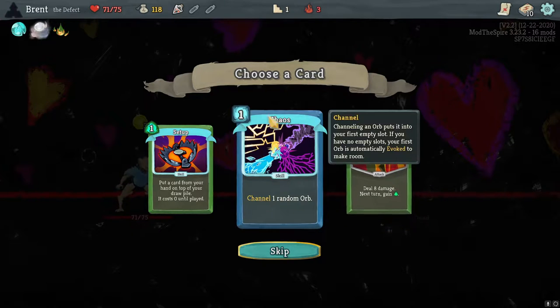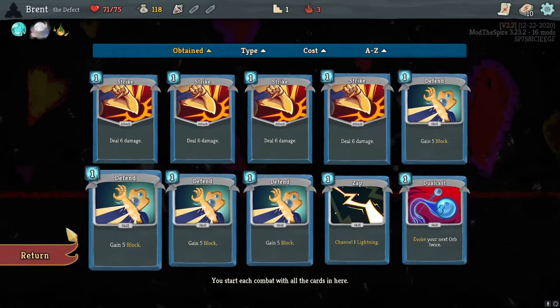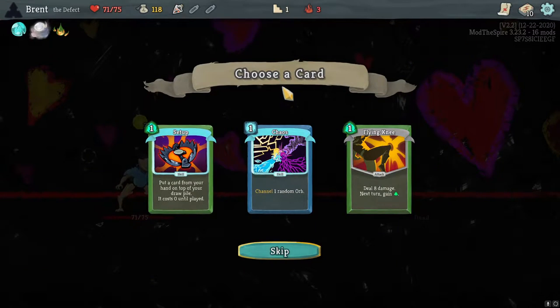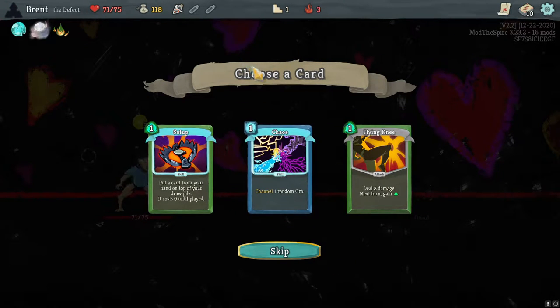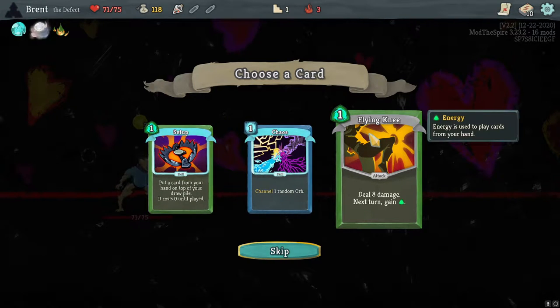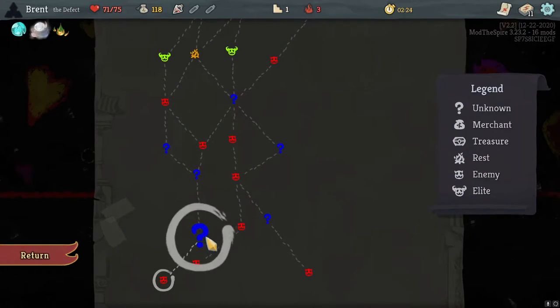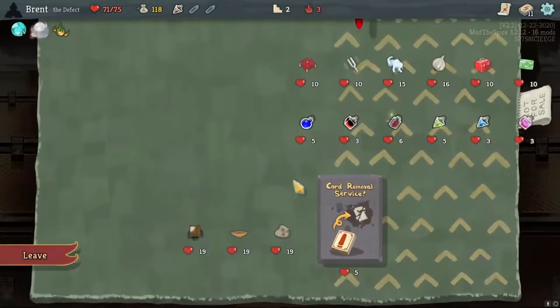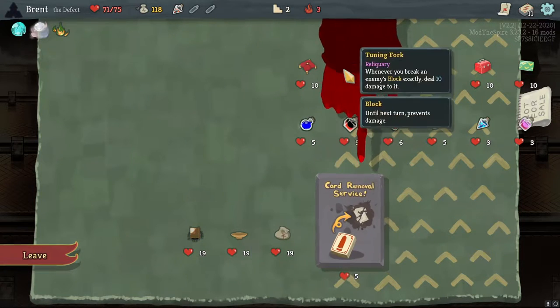I do like Chaos — I do like the orb builds. Chaos upgrades to two random ones; it could be a lot of fun. But here's the problem: these fights are very hard. They rely on having lots of block and lots of damage, and the orbs I think are too slow. I'm actually going to take Setup. Here's the reason — Meteor Strike. Setup sounds like a lot of fun. And there's a red shopkeeper — we can do a lot of things here. Membership cards are great.